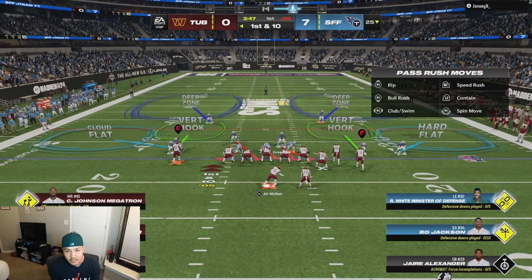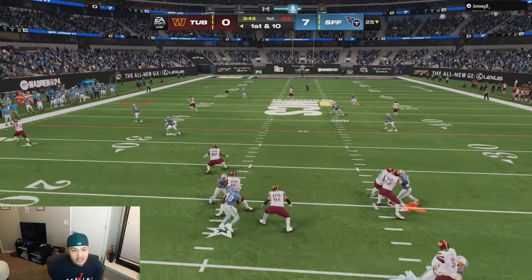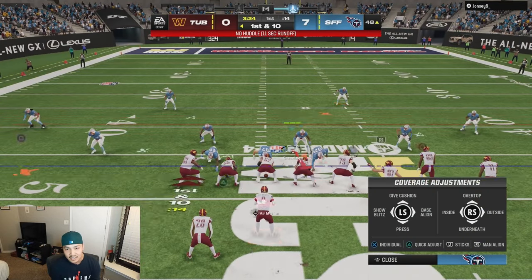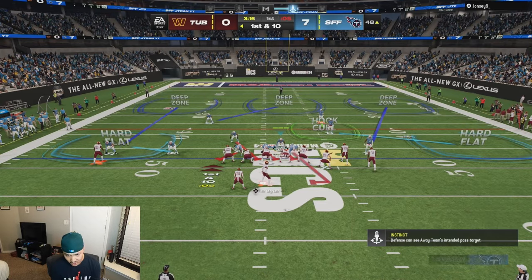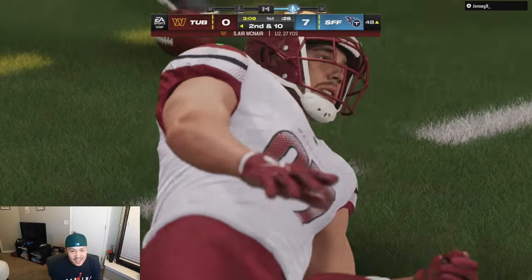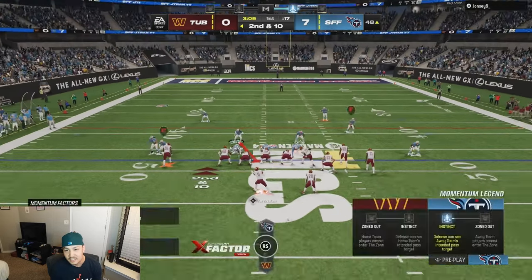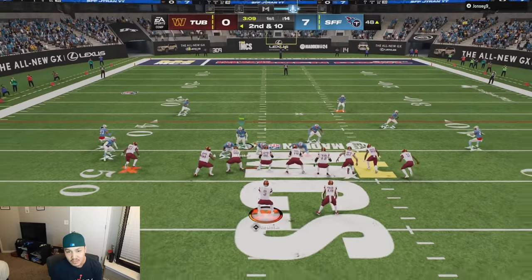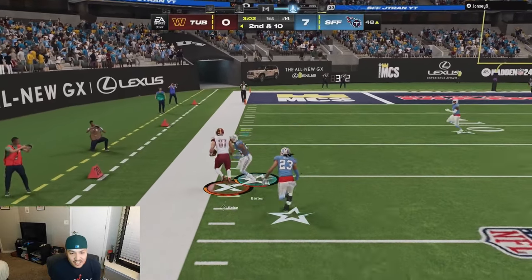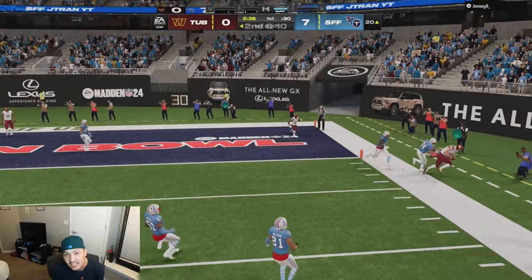My opponent is in Bunch Offset. He loves to throw double corners, so we're going to play defense accordingly. Double corners is covered — knockout! He caught it, but we need a sack. Double corners is bagged again — Hittner gets the sack! I didn't think he was going to get there.